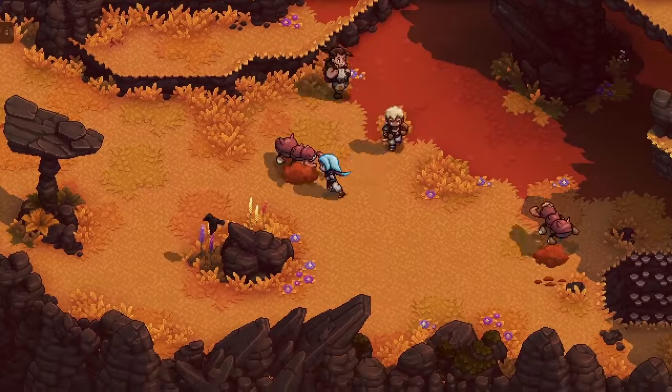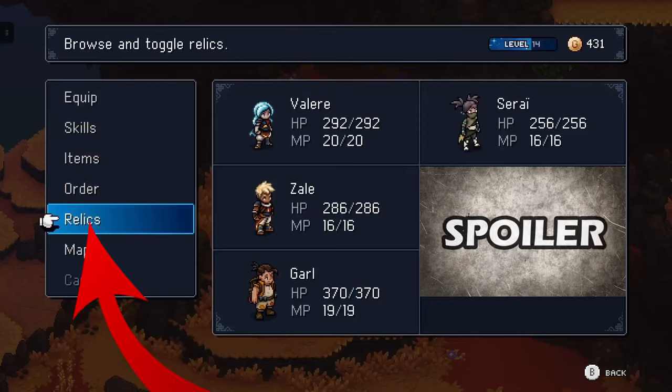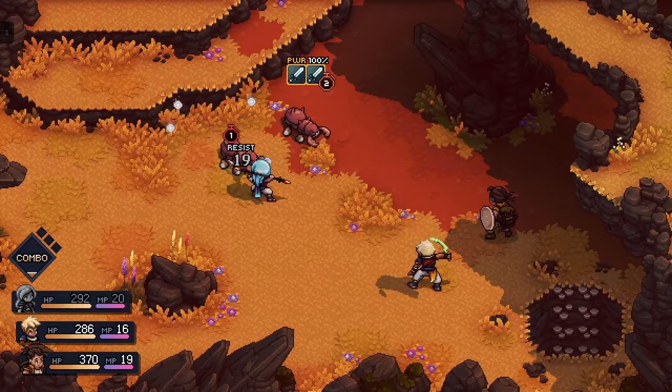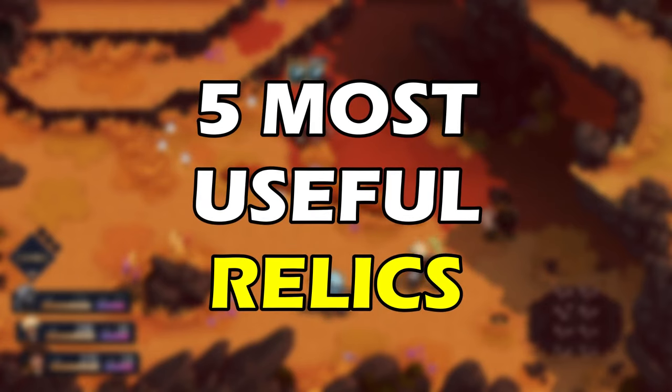Sea of Stars features an item menu called relics. These items can be toggled on and off in the menu at will and can make the game easier or even more difficult. In this video I want to share with you some of the most useful relics that I feel like are in the game and how to obtain them.